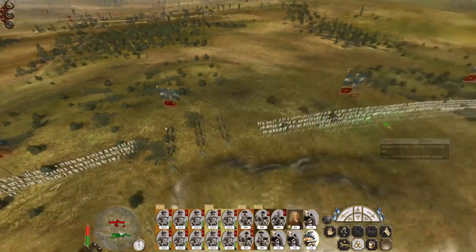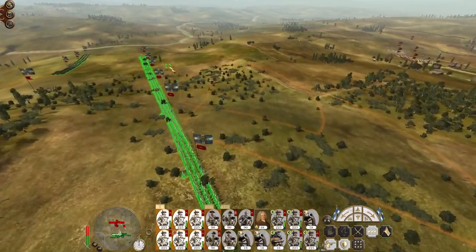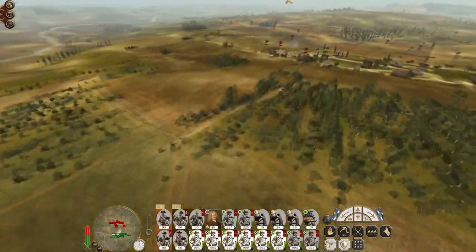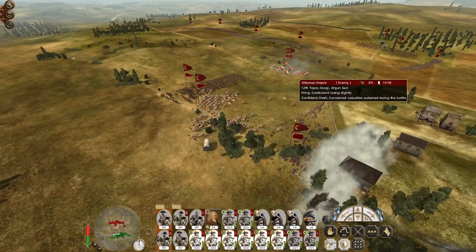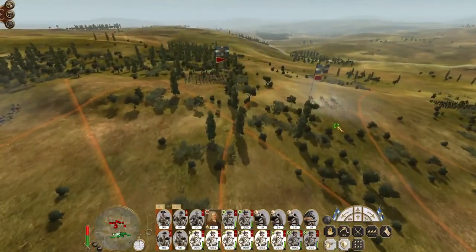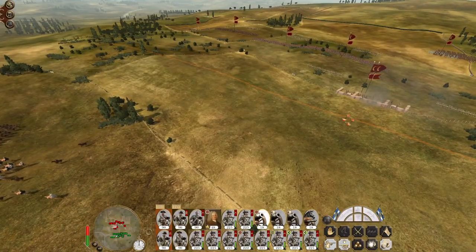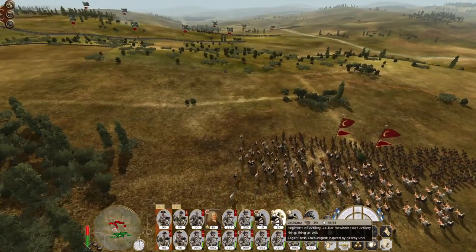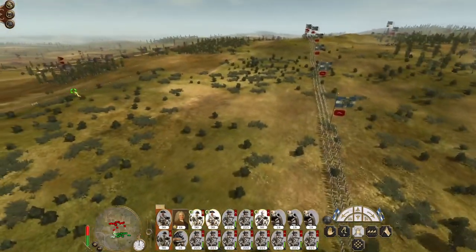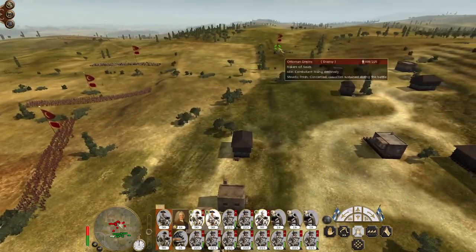Let's trundle my artillery up and push up my infantry here. They do have organ guns to contend with. I could probably have the guns dropping shots short of the line. On the right flank we've got Janissaries, Janissaries, Riskers of Souls.